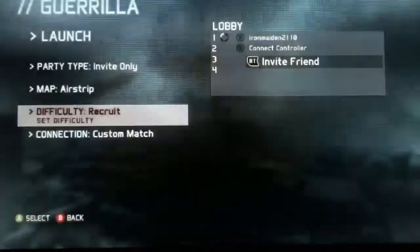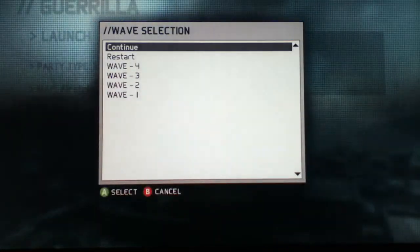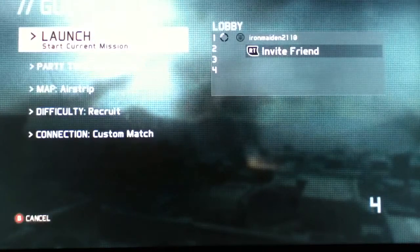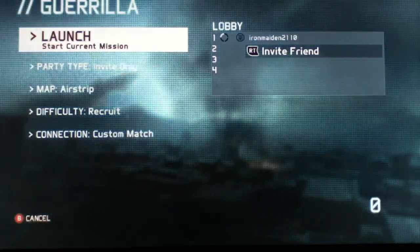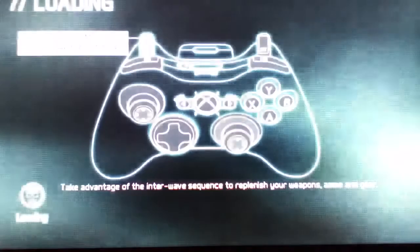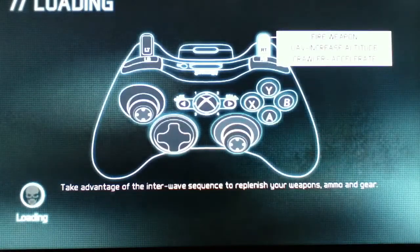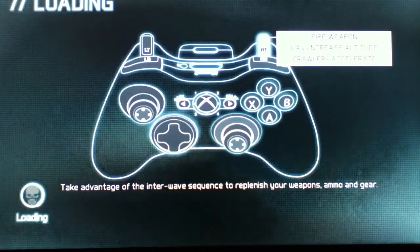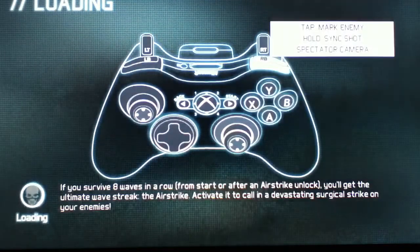I'll put it on Recruit so I don't die. I'm just going to start from the beginning, or wave 4. It's obviously a basic survival game — waves get harder the further you get through. Obviously things like light vehicles come through. I'm pressing buttons and it tells me what they do, so if you're wondering what right bumper does, there you go.